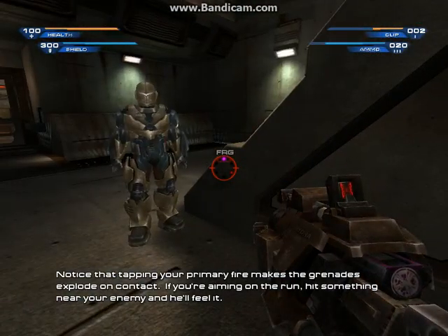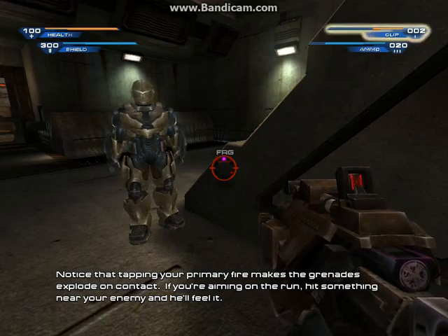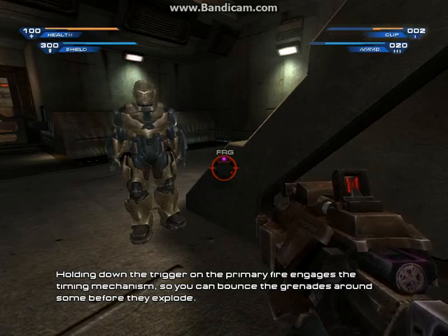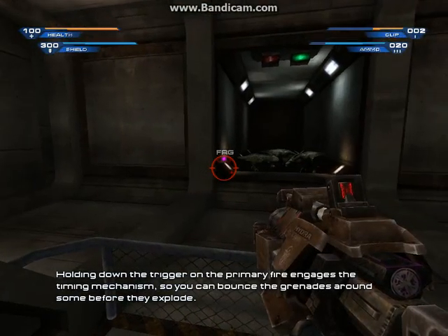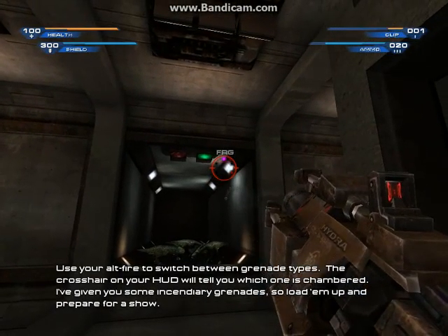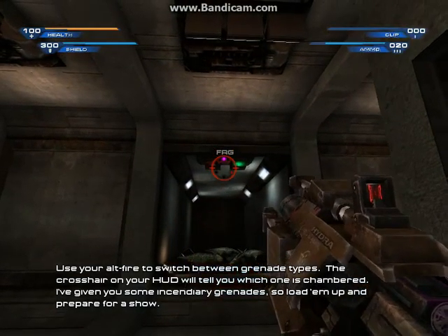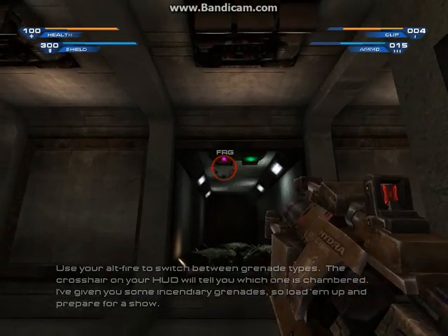Notice that tapping your primary fire makes the grenades explode on contact. If you're aiming on the run, hit something near your enemy and he'll feel it. Holding down the trigger on the primary fire engages the timing mechanism, so you can bounce the grenades around before they explode. Use your alt fire to switch between grenade types — the crosshair on your HUD will tell you which one is changing. I've given you some incendiary grenades, so load them up and prepare for a show.